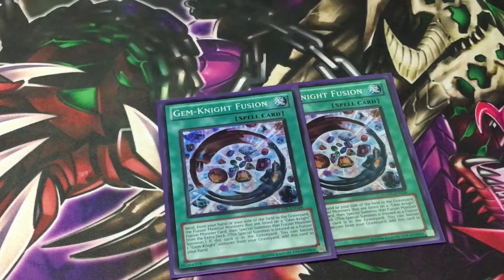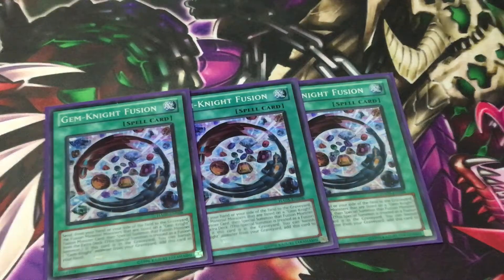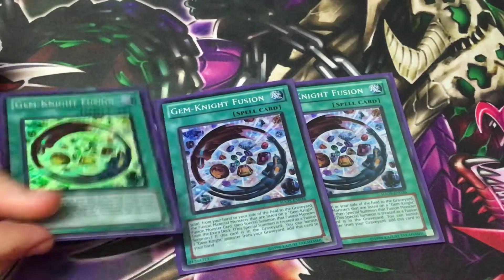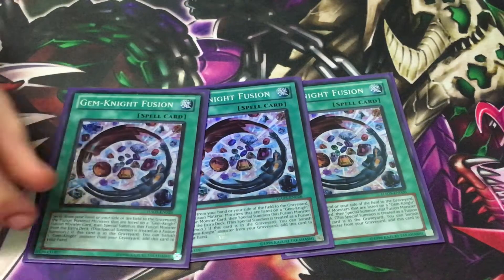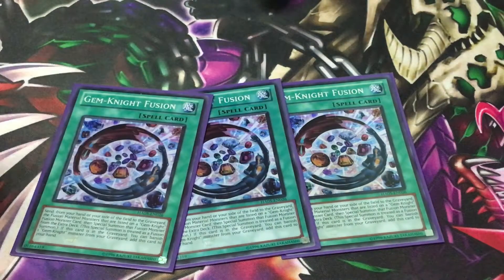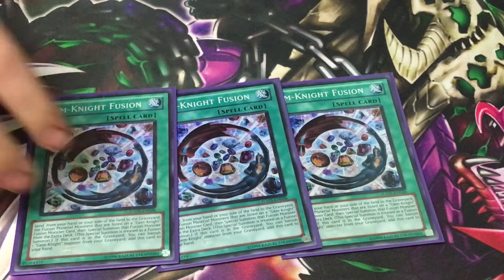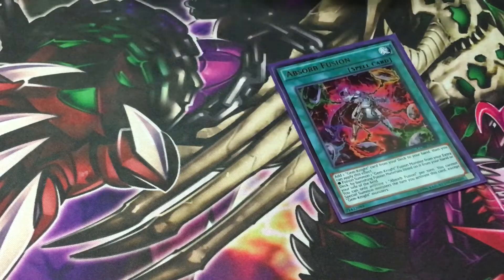We play 3 Gem Knight Fusion. Is this the one where the price spiked? I think Brilliant Fusion is the one that spiked — about 13 each now, even in super, maybe about 30. Gem Knight Fusion: when it's in the graveyard, you can banish a Gem Knight and add it back to hand. And it's not once per turn, so you just keep adding it back and keep fusing with them. Not many people play it, but it's really good.